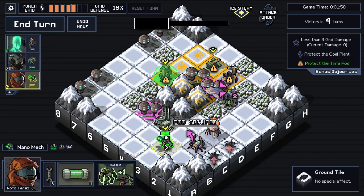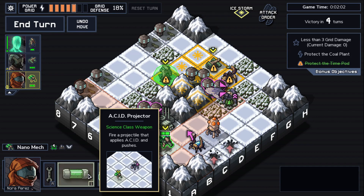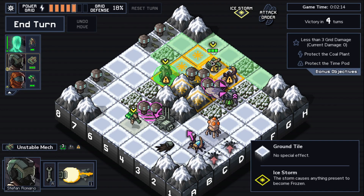We also have the nanomech as an acid projector — a fire projectile that applies acid. And the key secondary weapon, viscera nanobots, heals damage when they deal a killing blow. That's what makes this squad tricky and satisfying at the same time.